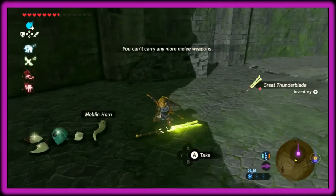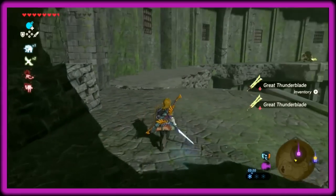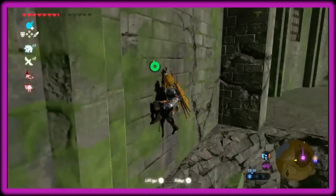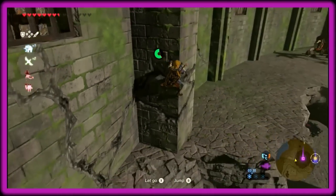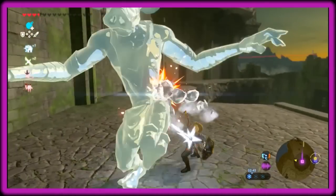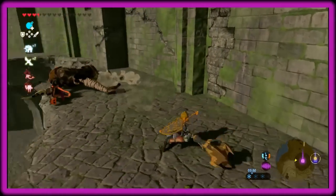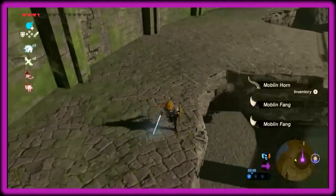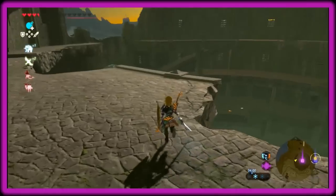Even if you're at a lower part of the game, it shouldn't be hard, because as you collect these elemental weapons it makes the fights much easier. So as you go up it gets easier. That's how you get your elemental weapons — every single blood moon.